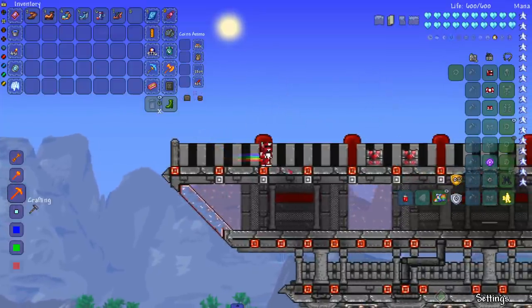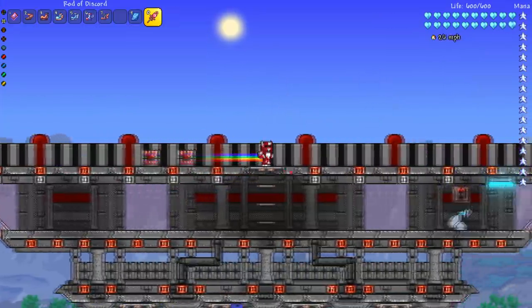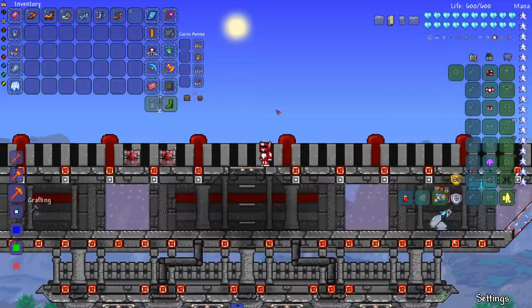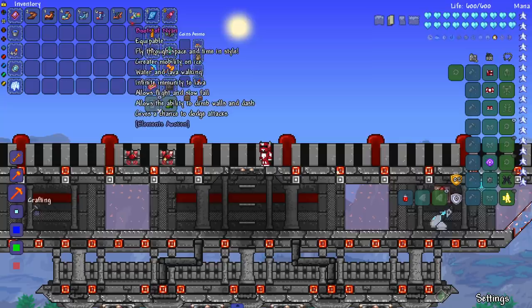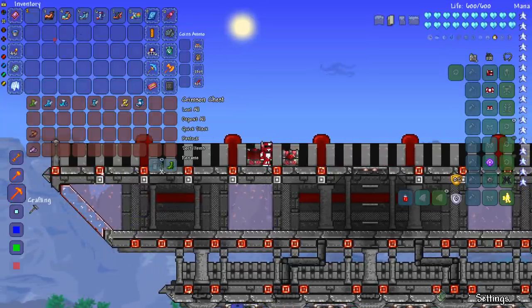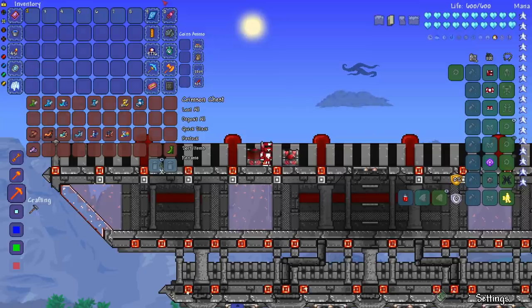There you go — Boots of Nyan at 70 mph, the fastest boots in this set of mods. There should be more trails in Terraria as cosmetics — some things give trails but it should be a full cosmetic option. Like I said, there are probably faster boots out there. Leave comments about mods with faster boots — I know the Enigma mod has a lot of boots and might beat Elements Awoken and Calamity with no problem.